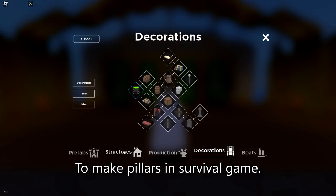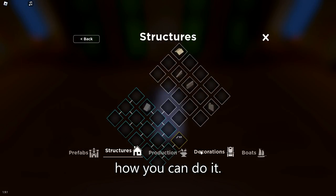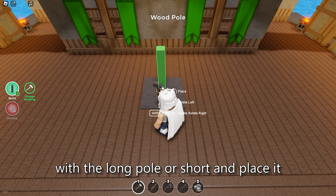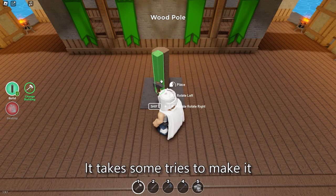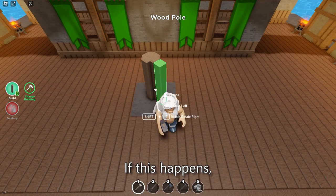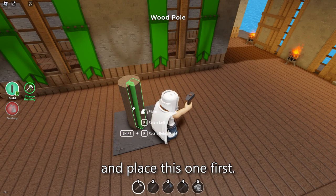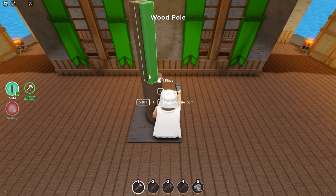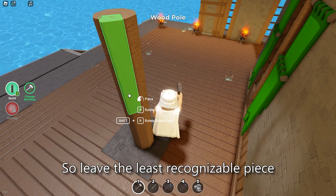To make pillars in survival game it takes some patience, but I'll be showing you how you can do it. First, start with the long pole or short and place it where you want it to be. It takes some tries to make it rotate the direction you want. If this happens, try to find the right angle or just destroy another pole and place this one first. Sometimes it just doesn't work, so leave the least recognizable piece like that.